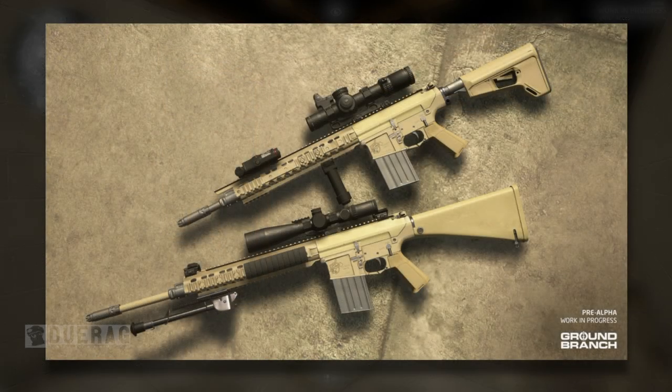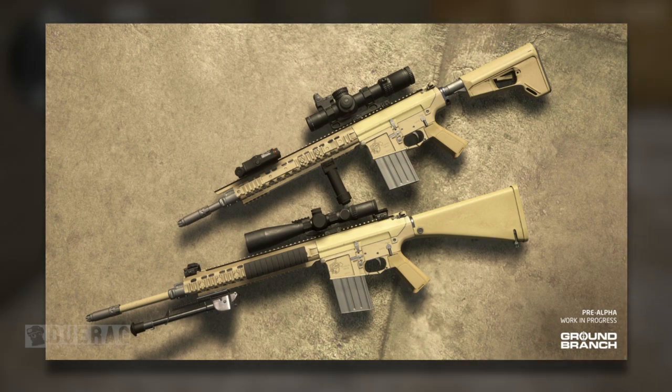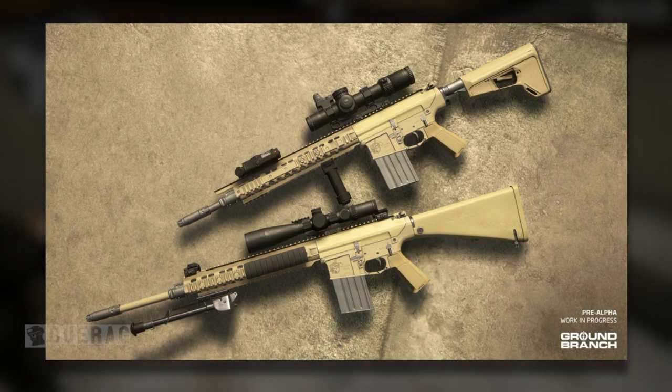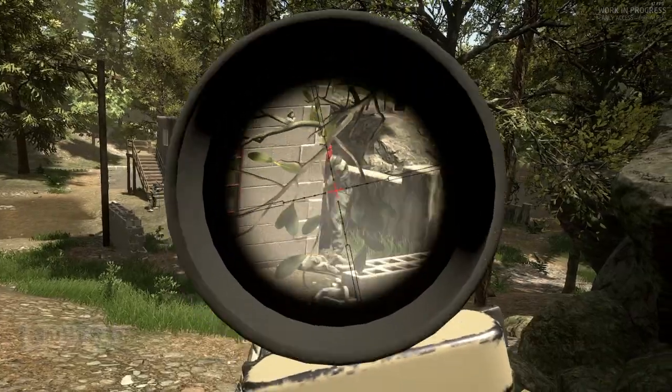New weapons: the M110 and M110K1. These semi-auto rifles are variants of the SR-25 rifle from Knight's Armament Co., serving in sniper rifle or DMR roles and firing 7.62x51mm NATO rounds from a 20-round magazine. The M110 has a full quad rifle handguard, fixed stock, and 20-inch barrel, serving in regular US military units as the M110 SASS. The M110K1 is a shorter, lighter version with a light handguard, collapsible Magpul ACSL stock, and 16-inch barrel — known to be used by SOCOM units, most famously MARSOC.